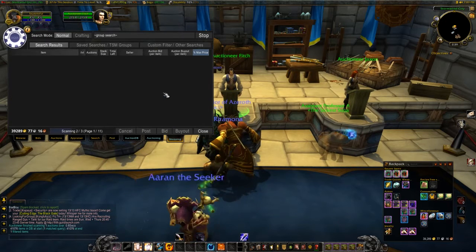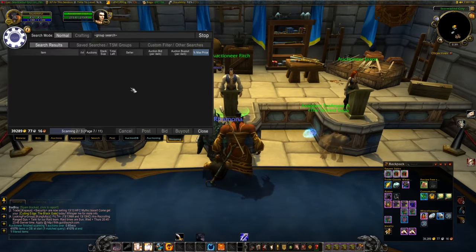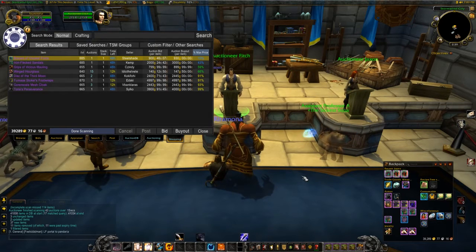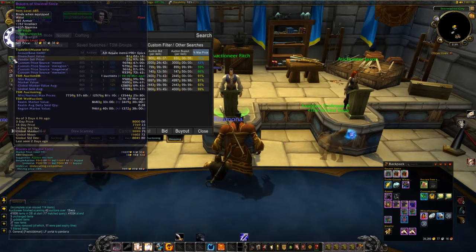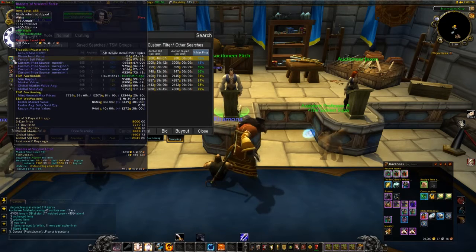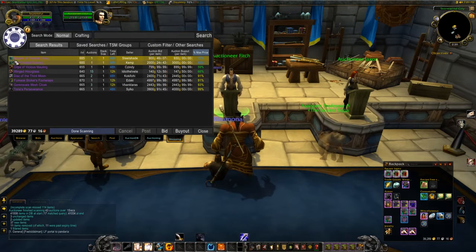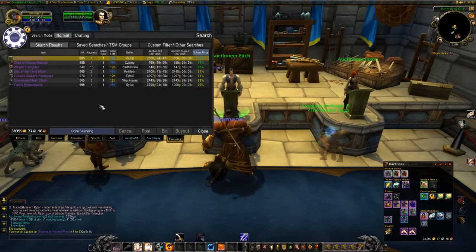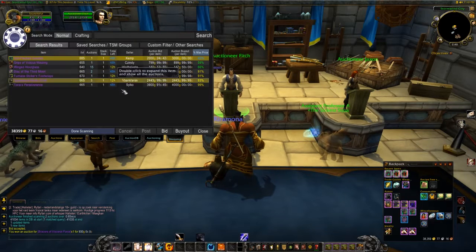Let's search for anyone selling those items at around 30% of market value. I like to set the buy threshold between 30% and 50% because I'm going to be selling at 90-100%, so I make at least 40% profit on my investment. We have bracers here — this item is being sold for 930 gold and there's just one on the market, so it could sell well. It's 685 item level, which is good. The 14-day price shows 7,000 and TSM AuctionDB shows 9,500, so all you have to do is click Buy.